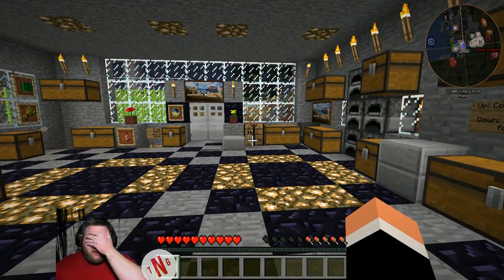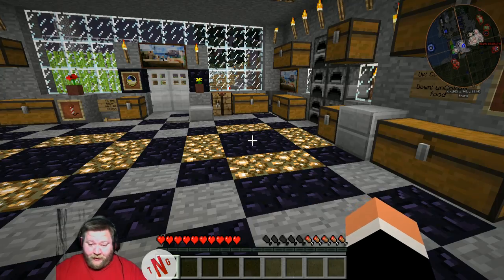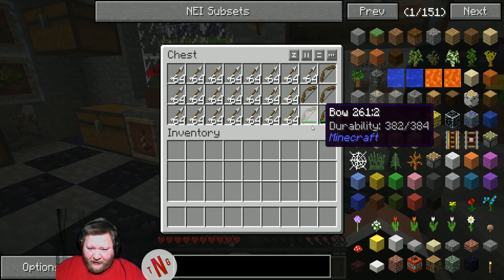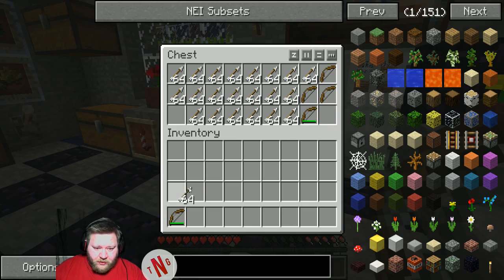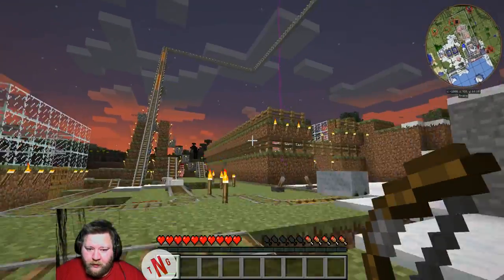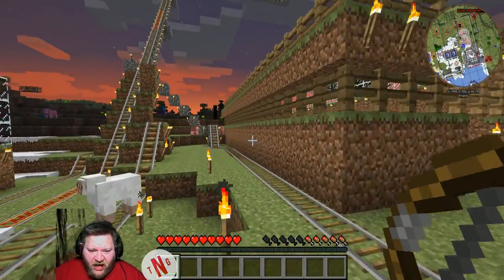At least we spawned up here, and then you can see the death point is right over there somewhere — a lovely purple beam of death. God damn. Let's go and grab our stuff — the purple beam of death.